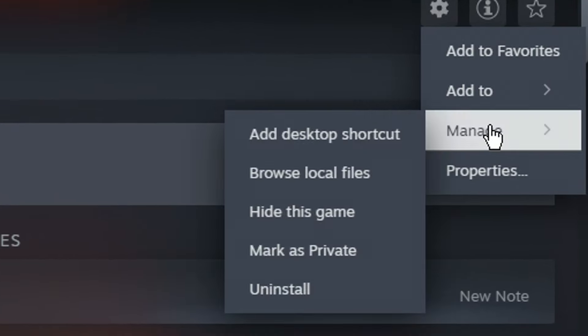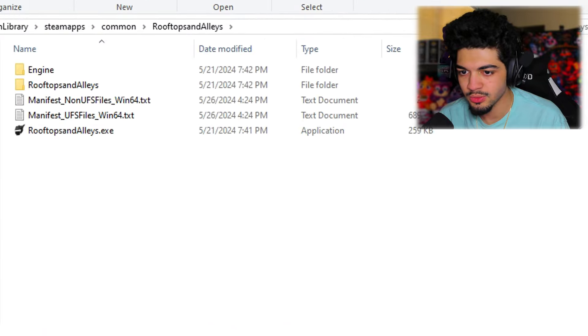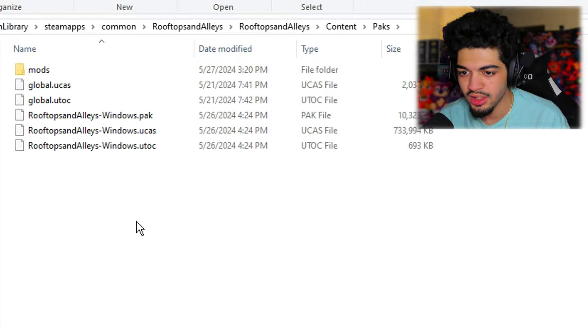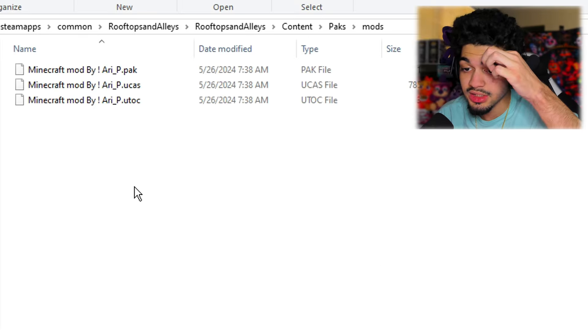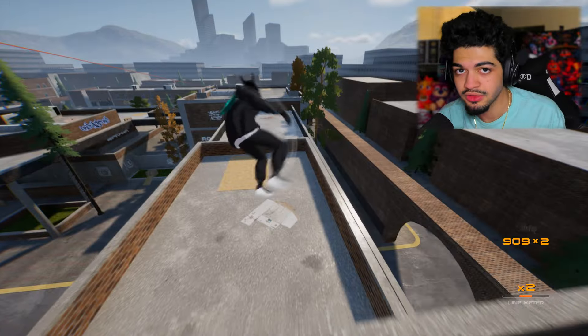Once you have the game Rooftops and Alleys, click the settings, scroll down to Manage, and then click Browse Local Files. Your file explorer will open up. You'll see the Rooftops and Alleys folder — click that. At the bottom it says Content, and you'll see Packs. Click that folder, then make a new folder and name it 'mods.' Once you have the mods folder, just download your mods and extract them there.